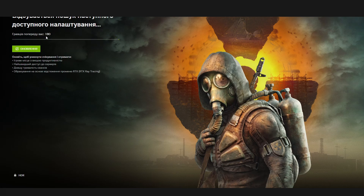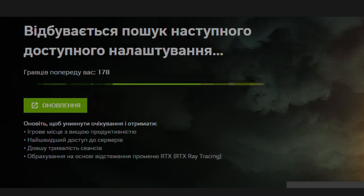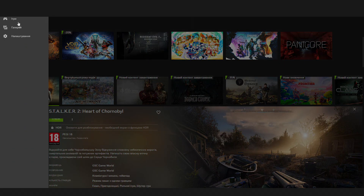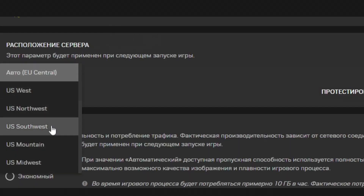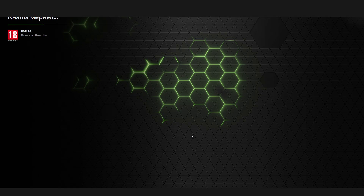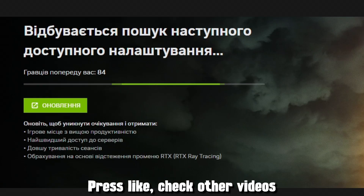For example, now you can see that I have 180 people in the line. So what you need to do to skip this line: go to the menu at the top left corner of your monitor, then go to settings. In settings you need to find the location of your server. It can be set to automatic, and you have the option to change it to another server location. At some servers you have a smaller line — in my example I skipped almost 100 people.